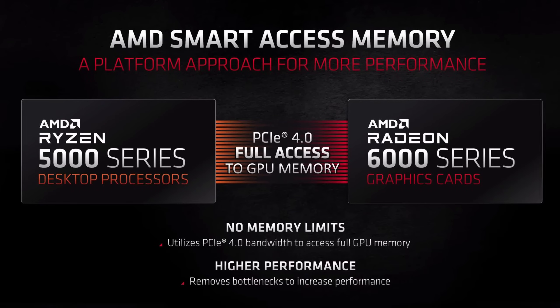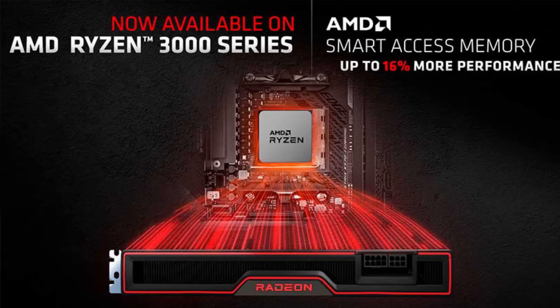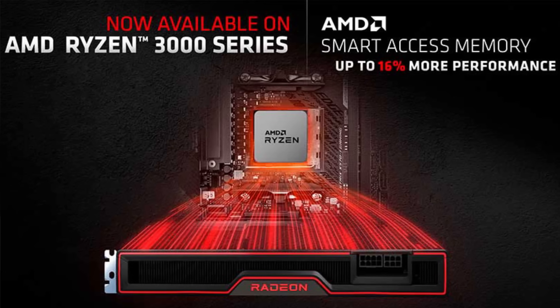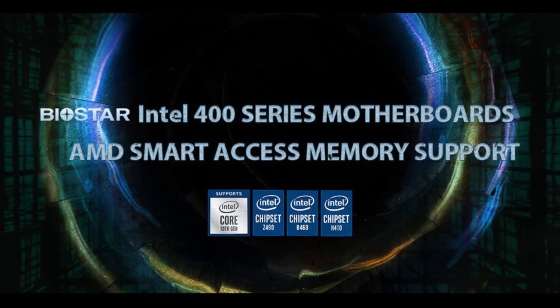Then it started working with B450 and B550 motherboards, and also Ryzen 3000 and 4000 series — the 4000 series APUs, still Zen 2. It also expanded to Intel CPUs like the 10th or 11th generation, and I think it works down to the 7th generation of Intel processors. So you can use it on Intel processors, Ryzen 3000, and Ryzen 5000 with B450, B550, X470, and X570 motherboards. Anything from older generations like X370 — you just can't use Smart Access Memory unless you install a BIOS from another chipset like B450.